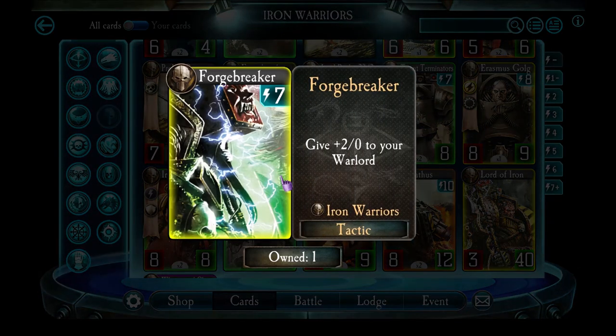Forge Breaker is the weapon card Legendary for the Iron Warriors, and it hardly ever gets used. Yes, giving plus 2 to your Warlord could be good, but in general none of the Iron Warriors Warlords are attacking directly — they have powerful abilities you want to be using instead. So Forge Breaker's effect never really gets used, except maybe as a defensive move, but they've got better cards for being defensive. Just don't include it in your deck.